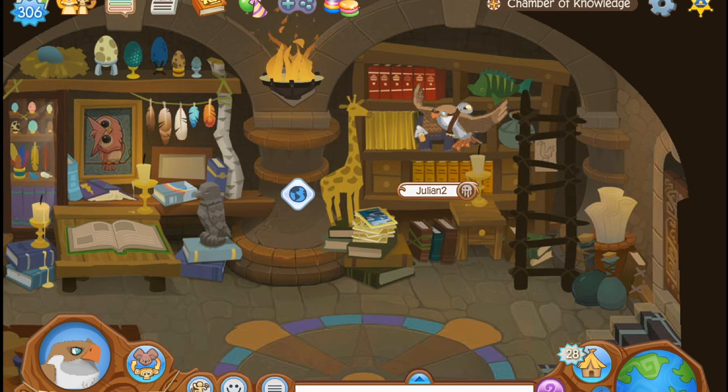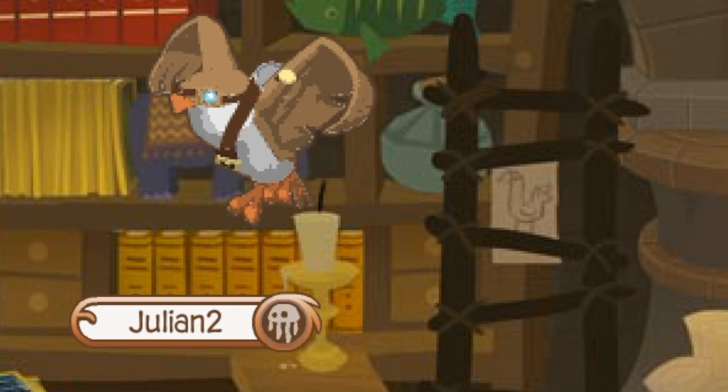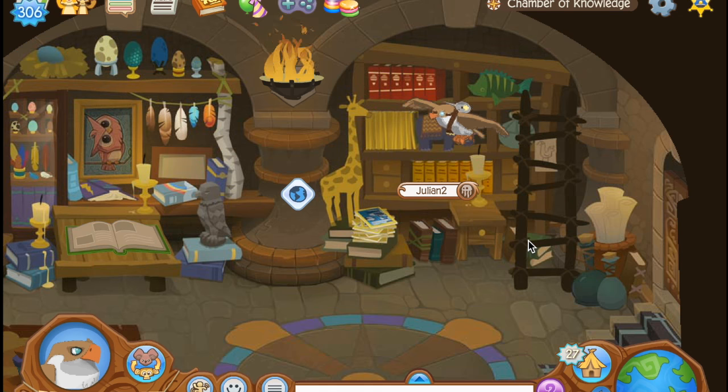Toucans were here the whole time. They've been hidden all around Jamaa this entire time and we just never saw them. For example, there's one hidden in the chamber of knowledge over here behind the ladder. Originally I thought this could just be any type of bird, but the beak is so distinctive and it also very closely matches the beak of the other toucan that appears in Jamaa.